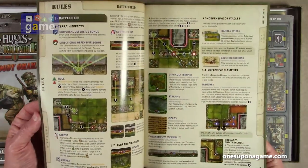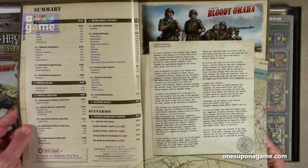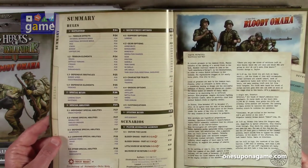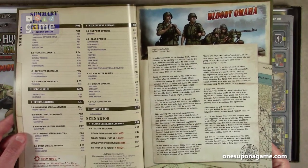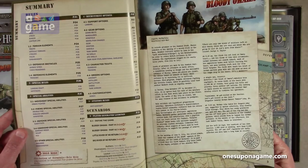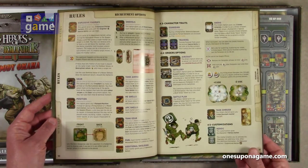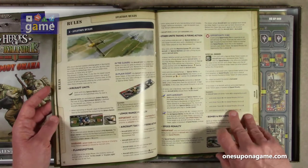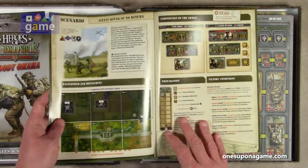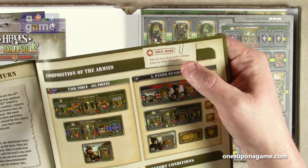This covers the rules for the expansion, some background information on the scenario, and the different modifications that come into play. There are four scenarios: Bloody Omaha part one, Bloody Omaha part two, Little River of No Return, and Big River of No Return. Full color, reasonably medium-sized print. The scenarios also have notes for the solo mode, as all the Big Red 1 series do.